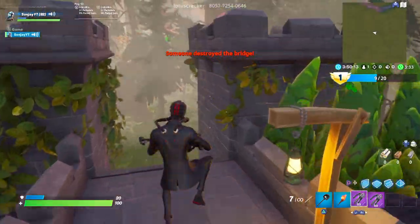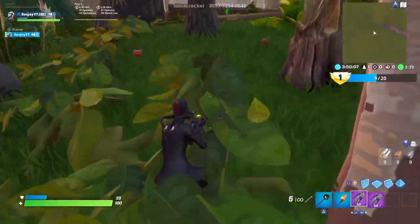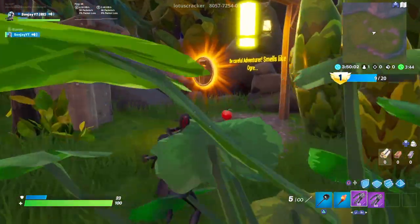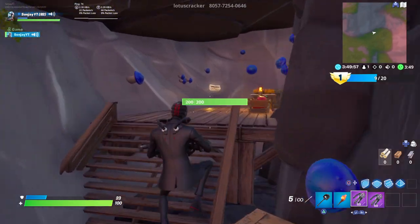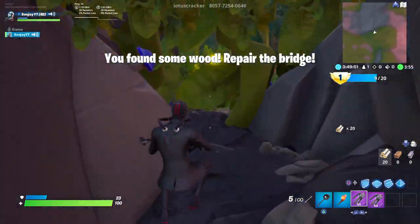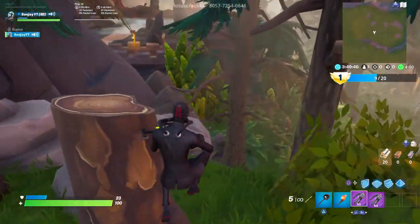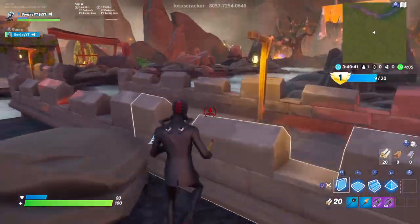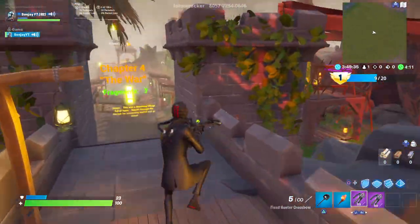Now we need to find materials - twenty materials. You want to go left here guys. Follow this apple trail - it kind of gives away where it is. There is a big zombie in here so watch out for that, but I'll just avoid that. Grab the twenty wood and now we can repair the bridge. Make sure you don't misplace them - you can probably misplace one but not two.